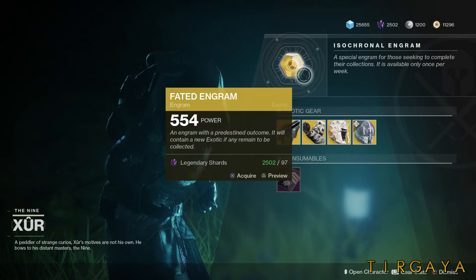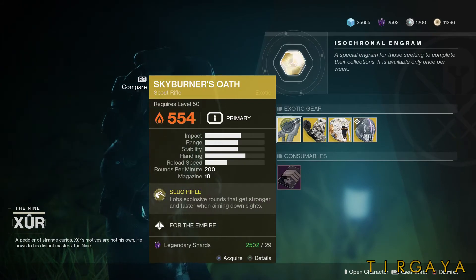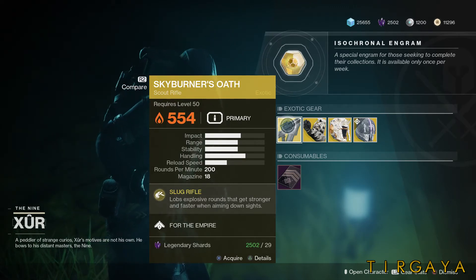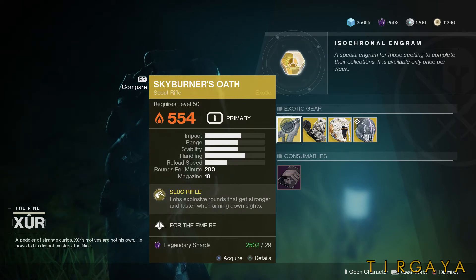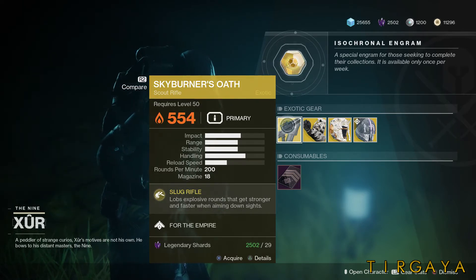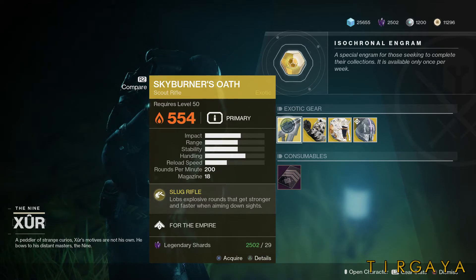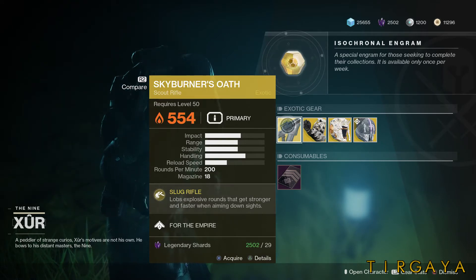Alright, first things first, the Skyburner's Oath. This is actually a really good exotic in particular circumstances. It's really strong if you're facing Cabal, and it's pretty strong in Solar Burn against large groups of adds. I prefer it generally a little bit less than Polaris Lance, but against Cabal it's really strong.